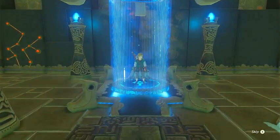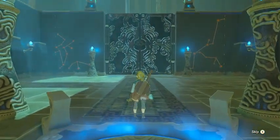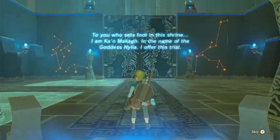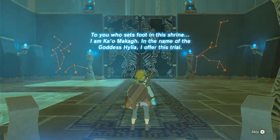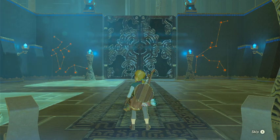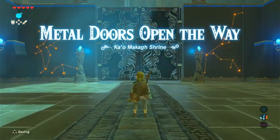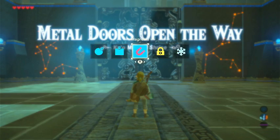Please let this not be another combat one, because I seem to be finding all those. To you who sets foot in the shrine, I am Kow Macaque. In the name of the goddess Hylia, I offer this trial. Metal doors open the way. Right off the bat, we're going to need magnesis.